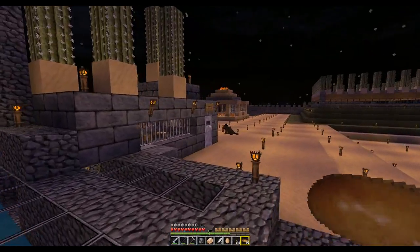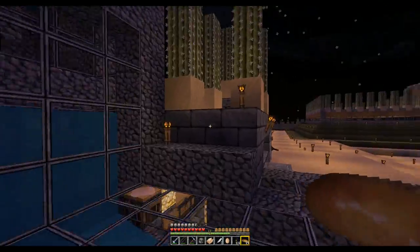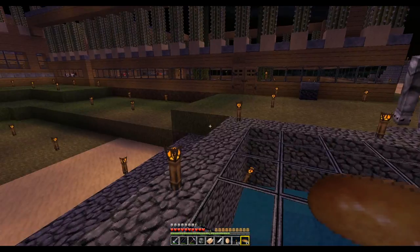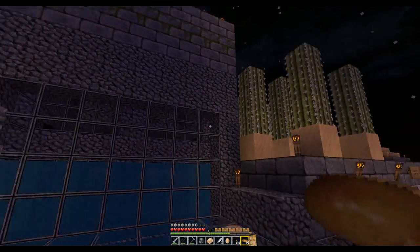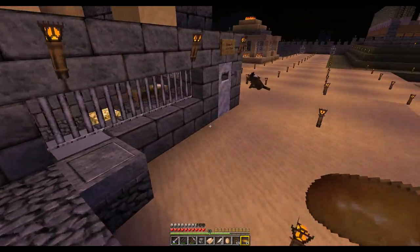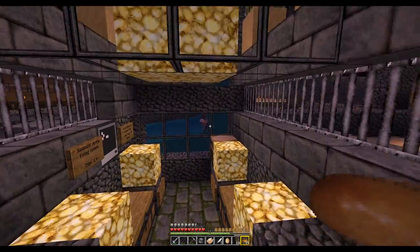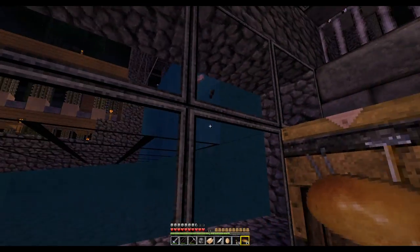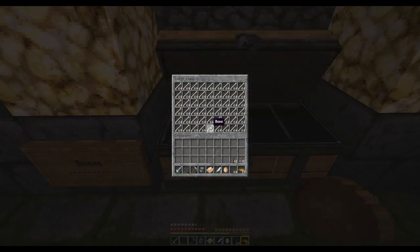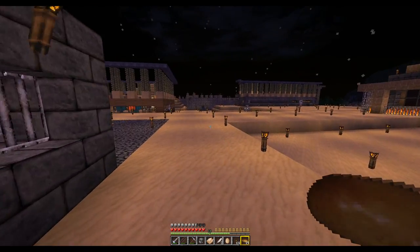Then I needed lots of arrows. Using Silk Touch, you can mine monster spawners, so R. Viper brought me a skeleton spawner, which is up in this structure here. It's basically an above-ground simple skeleton farm. All the stuff comes out here — arrows over here, bows over there.